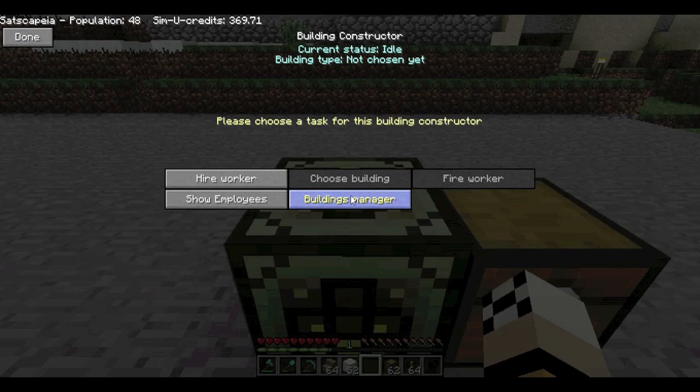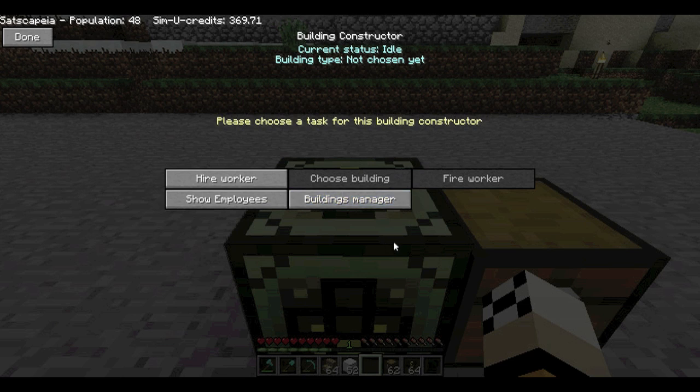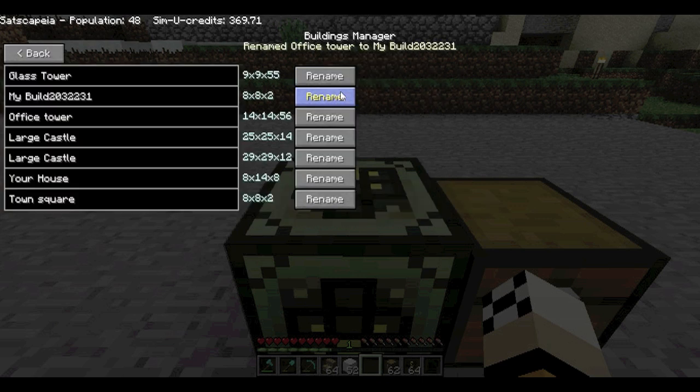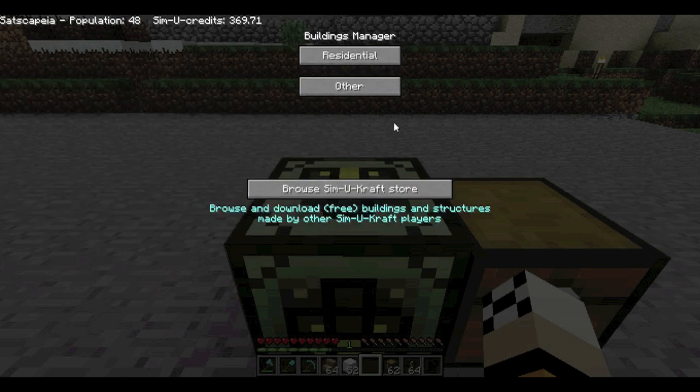I've got a building construct here to show you what's new. When you go into the building constructor you've got this new button: Building Manager. There's not a lot in it at the moment but there will be later. Under 'Other' you can see your custom builds - they get given automatic numbers and names. You can click in the box, remove the name, give it a proper name like 'My Cool House', then click Rename. So you don't need to go out to Windows Explorer to rename it.